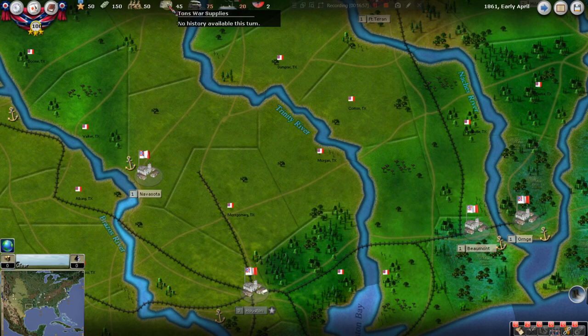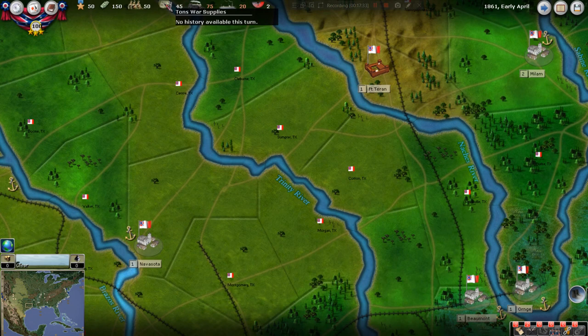War supplies — as the Southern player, this is incredibly important. We'll be playing cards to build armories and ammunition factories and so on. It's kind of abstracted: it doesn't really matter the specific thing you say you're building, it just tells you how many tons of war supplies it produces. That means everything from trying to build a cannon to anything else that takes metal or war supply — it's an abstracted concept.